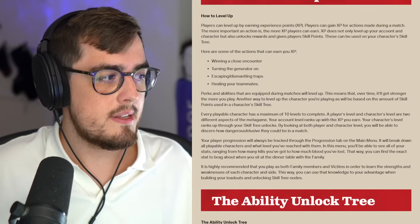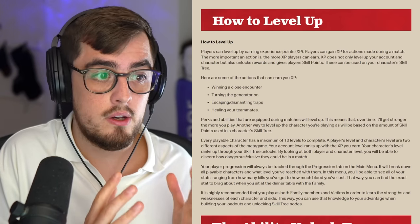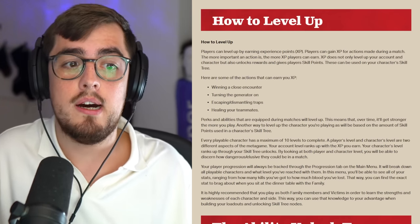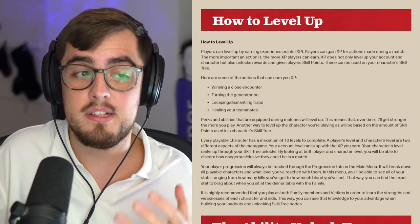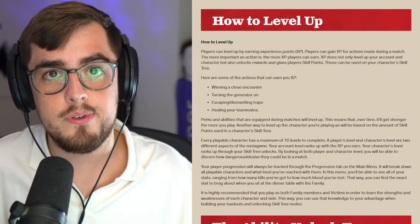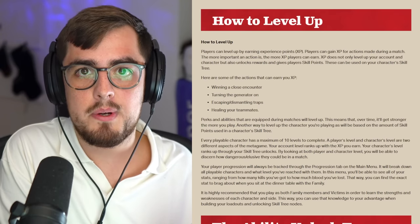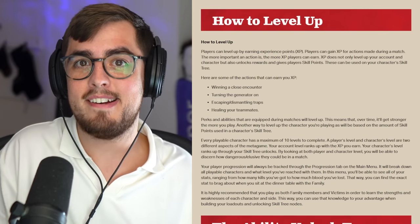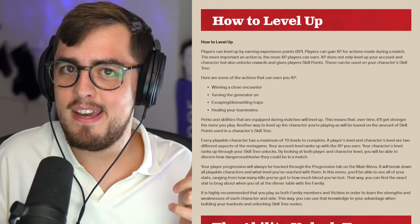When it comes to leveling up, there are two things you need to know: you have a player level and a character level. Your player level unlocks through experience earned overall — for example, winning a close encounter, turning on a generator, escaping or dismantling traps, or healing teammates. Your character level ranks up through skill tree unlocks. When on the loading screen looking at opponents, you can see their player level and character level, giving you a good indication of their progression and which character might be more dangerous.